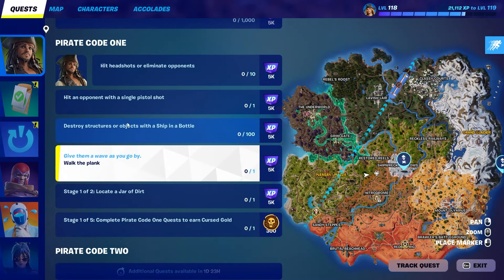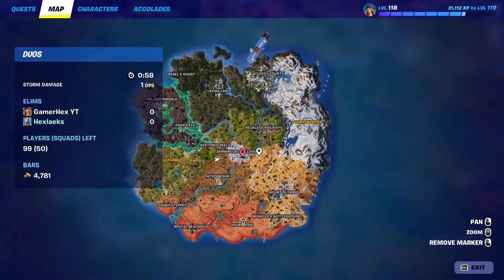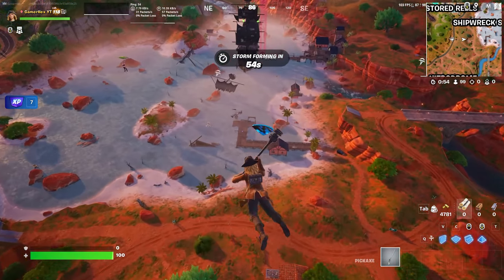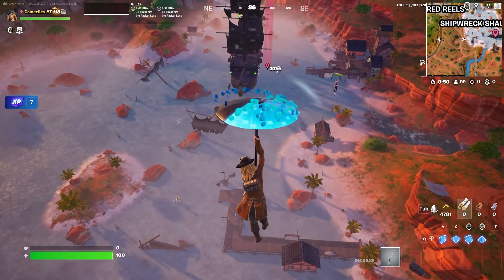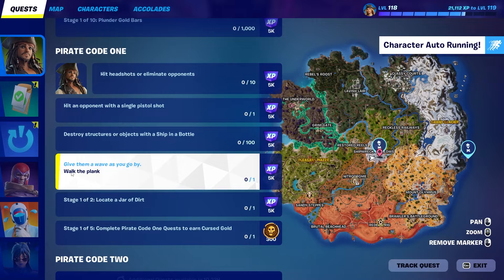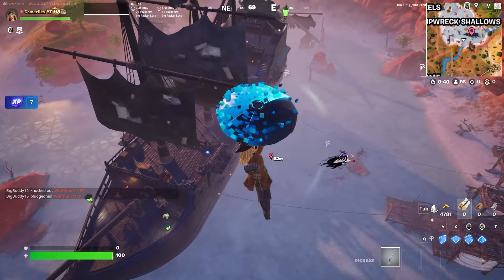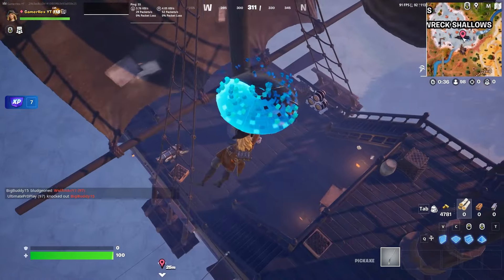Hello everyone and welcome back to Fortnite events. The first quest in the Pirate Code is 'Walk the Plank.' You can complete it by coming to this location — this is the Jack Sparrow ship. What you're going to do is move on this ship, then jump into the water and the quest will be counted. The description of the quest says 'give them a wave as you go by.'